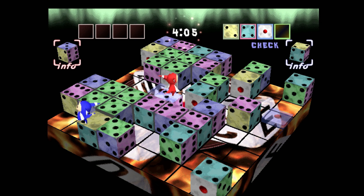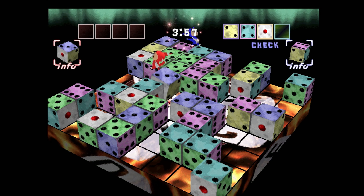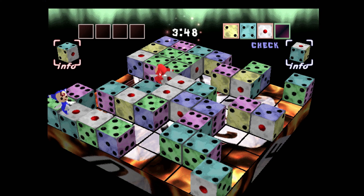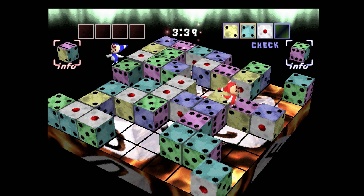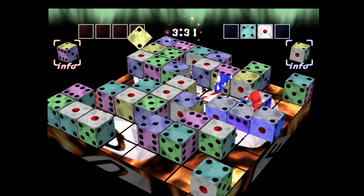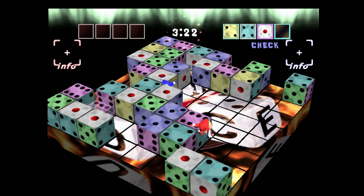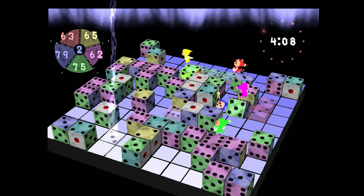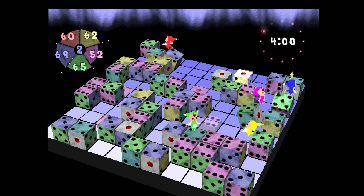Battle mode is the first of the multiplayer modes, which has you basically playing tug of war with number-based combos. Each player has four boxes at the top of the screen, and every time you pull off a combo with a given number, that number gets added to your set of boxes. The first player to fill all four boxes wins. The twist is that a number can only appear once across all eight boxes, adding an element of chaos but also strategy — you can go for something your opponent already has to steal it, or go for something new. This mode ended up being a surprising amount of fun, even with an AI opponent, combining fighting over the dice with combo choices into a delightfully messy experience.